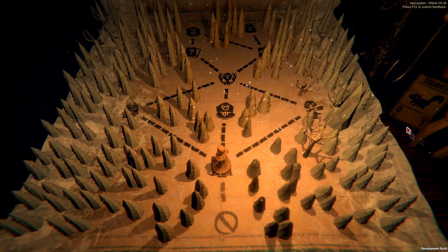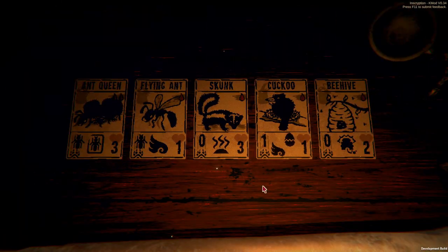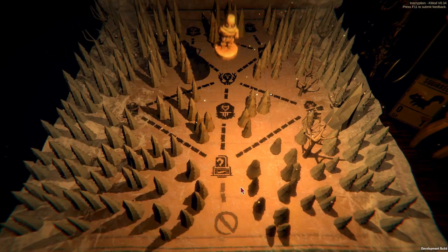We can either go to the backpack and get new items, but we're full on items so that won't really help us. We can go here or go to the totem. I don't think we start off with a totem. But if we look at our cards, everything already has sigils. So let's go here.